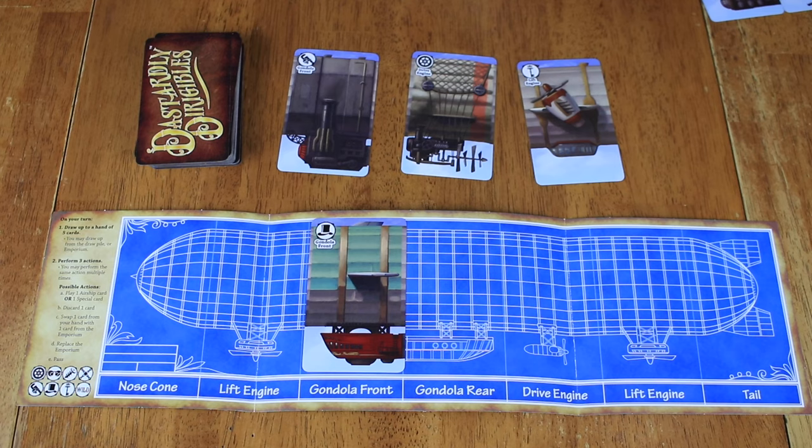There is also something called a muddle — not muggle, but muddle. A muddle is having a completed airship made of one of each suit with no pairs of any kind and no wilds. That is super hard to do, but because it's so hard, you get 20 points. Basically, if you're able to pull off a muddle, you're going to win the game.